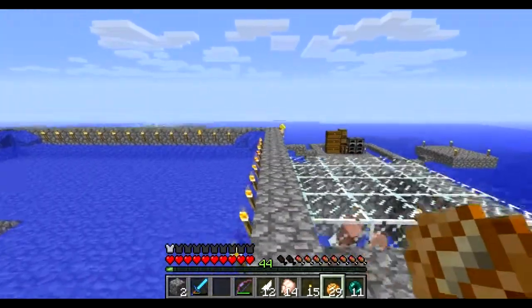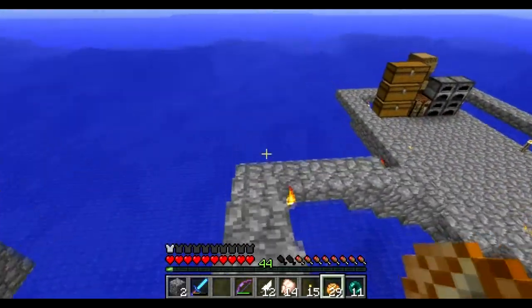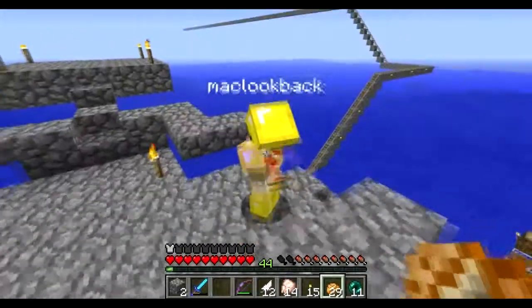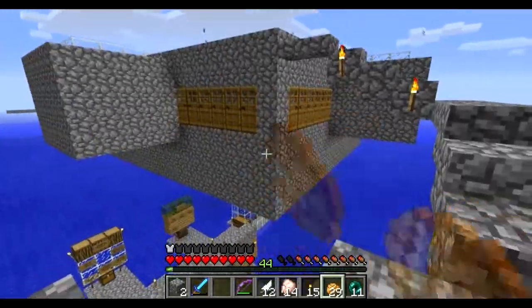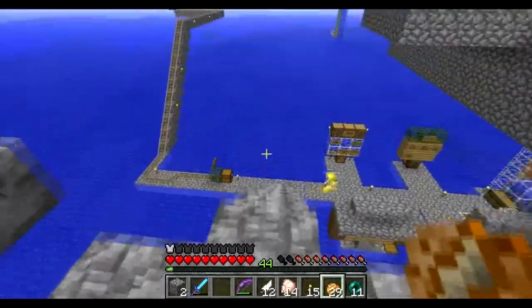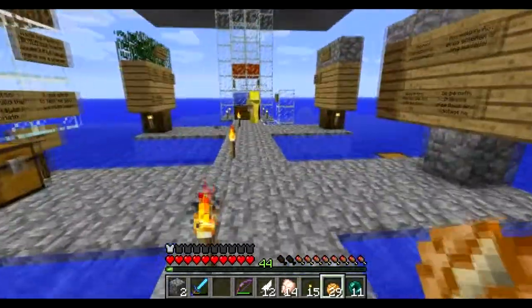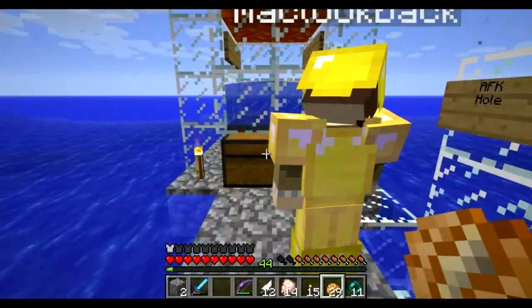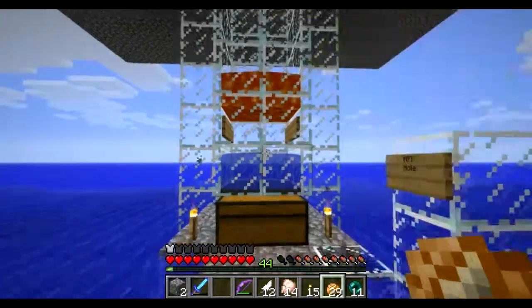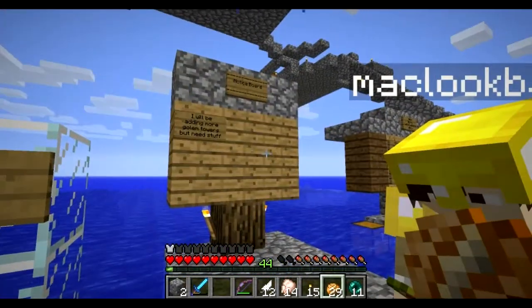The iron golems get created in there and they follow the water stream until they fall down to the killer — a lava blade. They fall down and half their body is in the water, so if any items get burnt they immediately go to the water. There's nothing in there right now because he's been stealing it all.